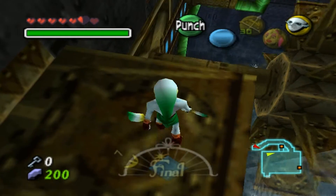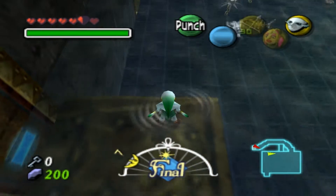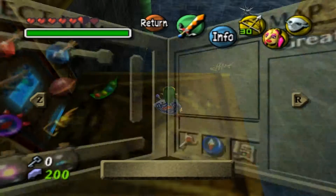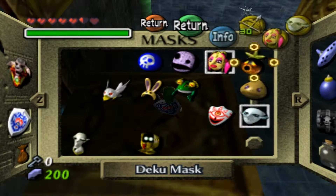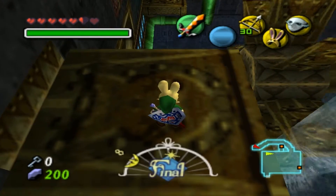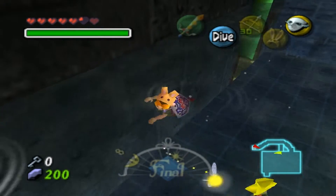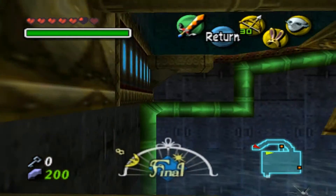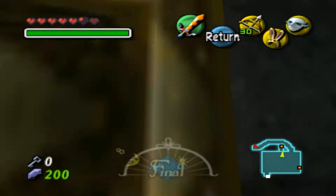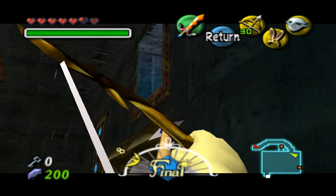I won't be able to jump to that platform until it's close enough. Actually, I need to turn back into young Link and put on the bunny hood so I can get more air — and I still missed it. All right, this is it! Wait, how do I get up there though?